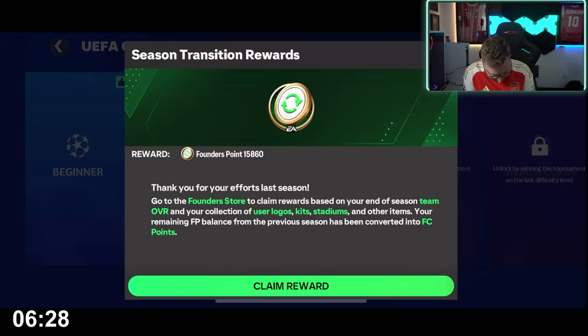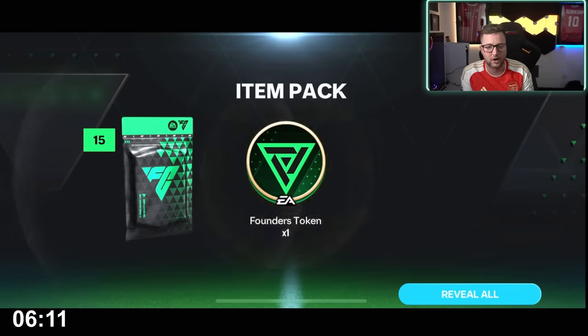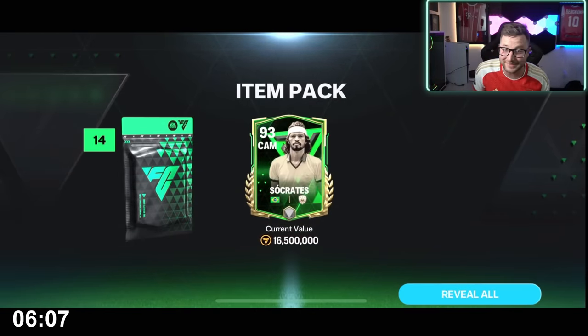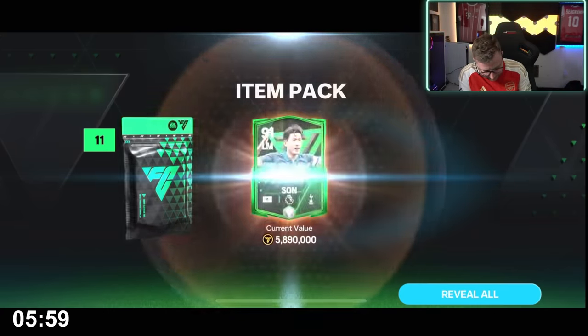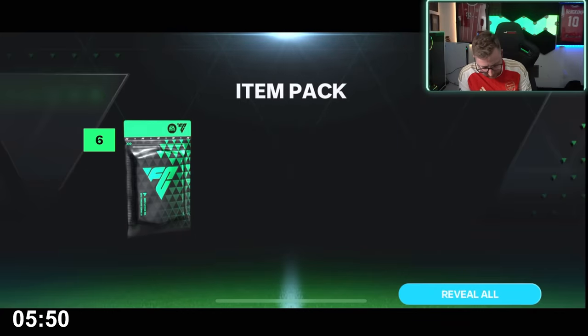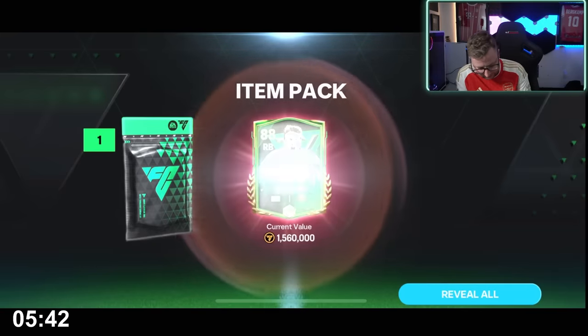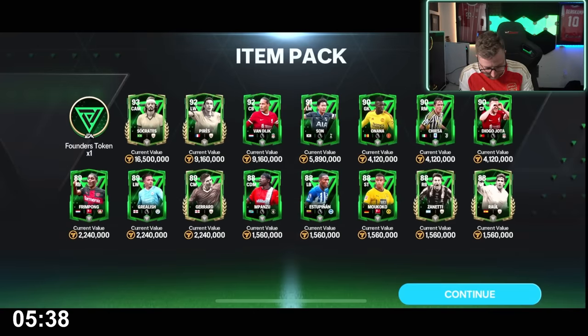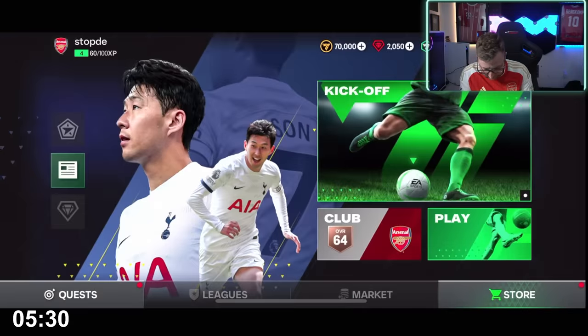Founders Points — thank you for your efforts. Go to the Founders Store; based on your team's overall and your collection of kits, stadiums, and other items, our remaining points balance is 15,860 Founders Points, and we get the Founders Benefit Pack from the store. We've got Socrates, Perez, Van Dijk, Son, Onana, and a 90 overall — we're going to have a beautiful squad to start off with. Also Frimpong, Grealish, Gerrard, Zanetti, and Raul. Definitely like the look of that one.